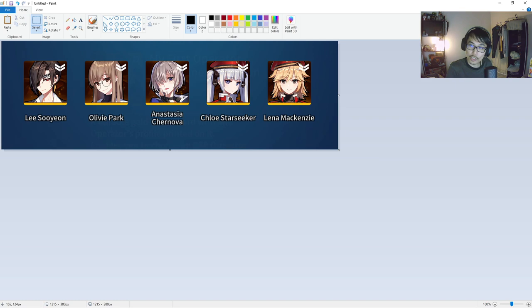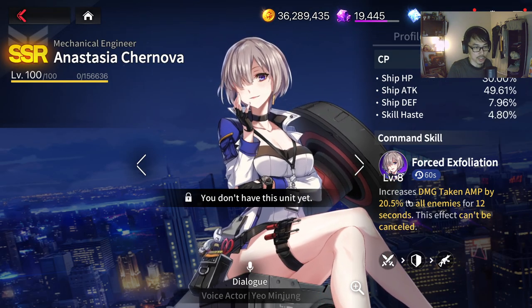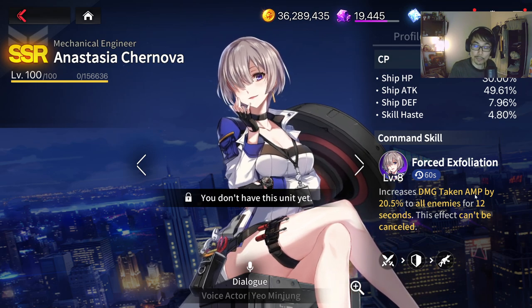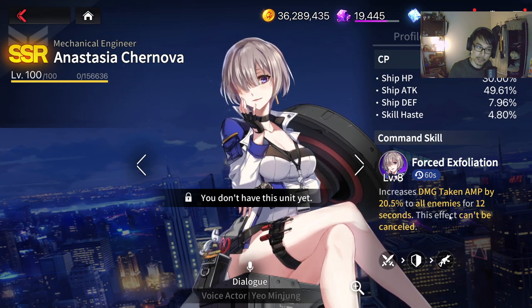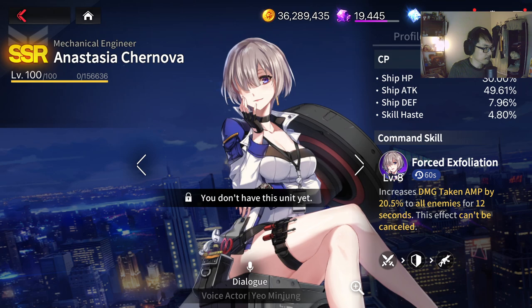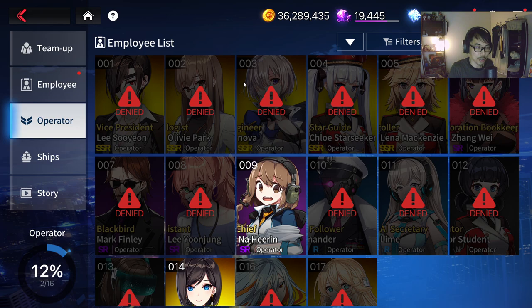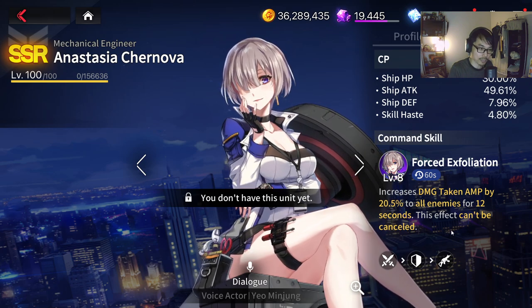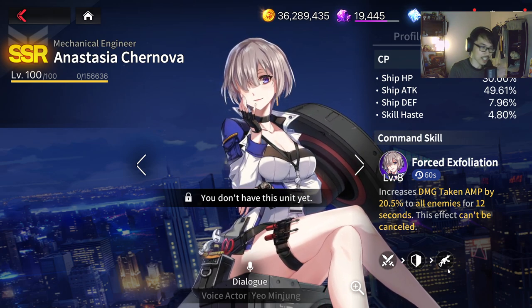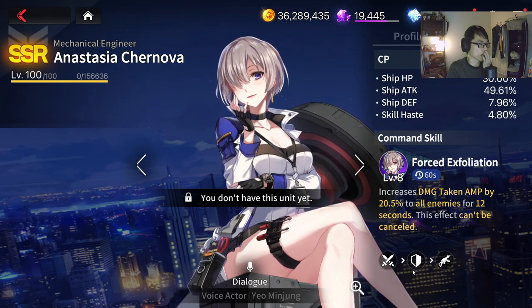If you are looking for Danger Close specifically, Anastasia Chenova is actually not bad. She has something called incoming damage increase — it increases the damage taken amplification by 20.5% to all enemies for 12 seconds at level 8 (about 10% at level 1). I would say Anastasia Chenova is more flexible than Lee Soo-yeon. But in terms of activation — Striker, Defender, Ranger — I don't really like it as much because putting Striker first doesn't make as much sense compared to Defender first.